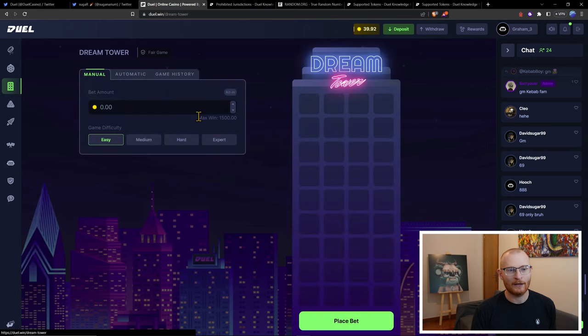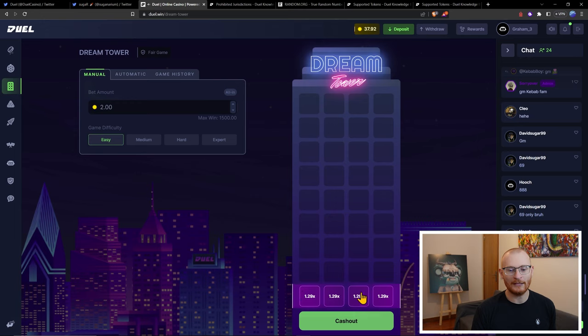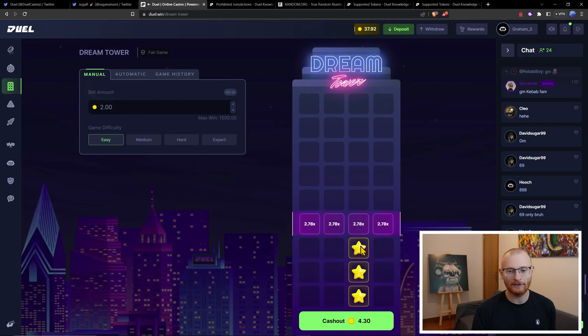Then we have Dream Tower. You can try out the automatic or manual settings. I'm just going to go manual. We have a max win amount of $1,500, and the higher you go, the bigger the payout. I'll be honest, I've not done well at this. We have expert, hard, medium, easy — I'm going to go with easy. I'll put in $2 and start. We've got three good options and one bad option. I got a star — we're at a profit. I can keep going higher, and cash out when I want. That's how you cash out.